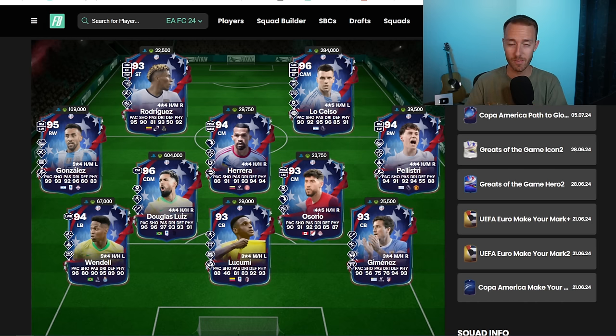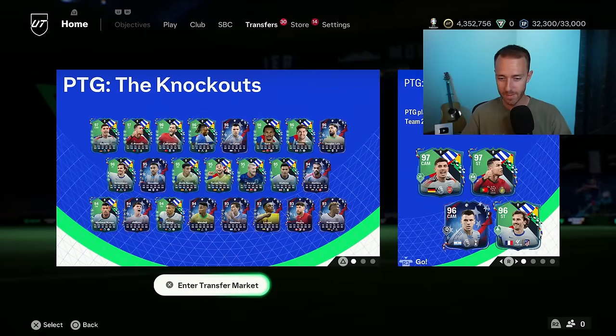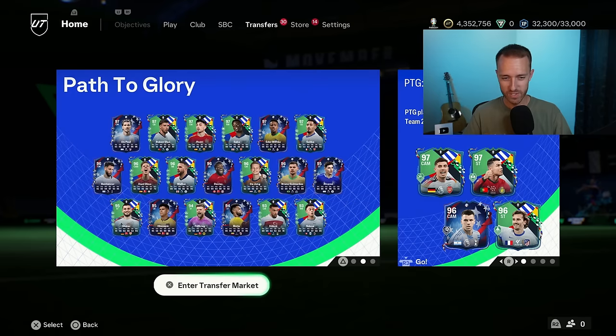And to speak about the pack weight, it is definitely not as good as the icons. We were sad to see the icons go. That was such a good grind. It was so fun packing those cards. And it's crazy to say that the pack weight on promo cards that are regular versions is worse than icons. Like when do you ever say that? Literally never. But that is kind of the fact of the menus right now.